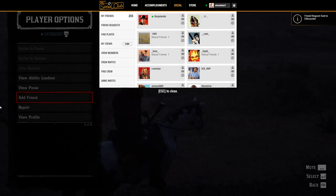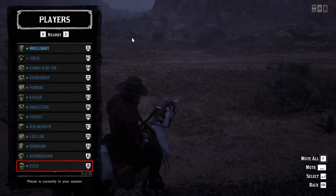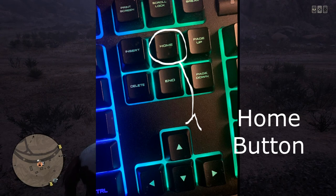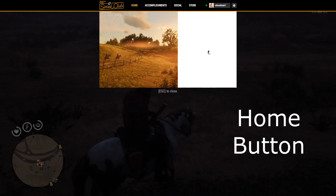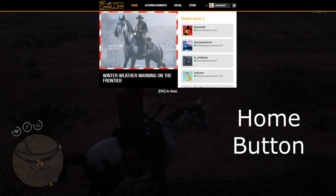If you press Enter on Add Friend, it will open Social Club and send a request to that specific friend. We've now sent a request to that friend. Also, if you press the Home button on the keyboard, it will open Social Club.